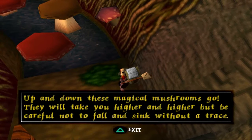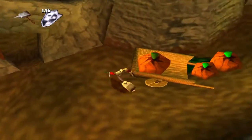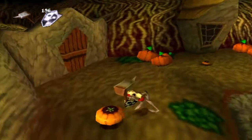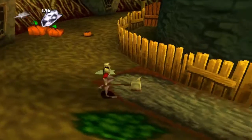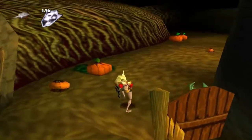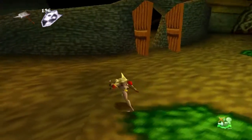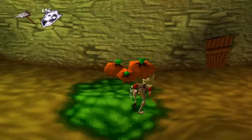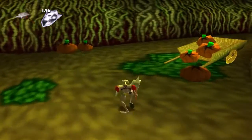So, up and down these magical mushrooms go — they will take you higher and higher, but be careful not to fall and sink without a trace. I thought that was actually going to rhyme. It's usually telling me that the goop is horrible, which we know from previous levels. I need a green room — I've got the action symbol, it's the only place I can actually go. Let's go that way then.